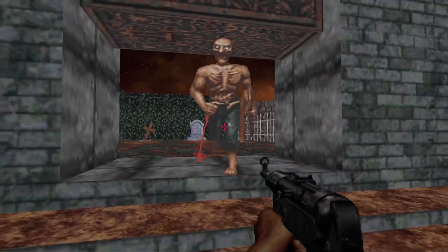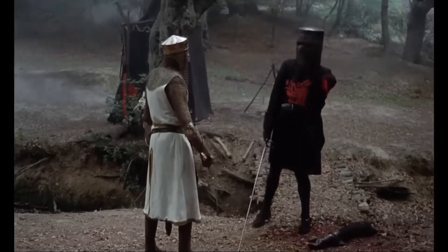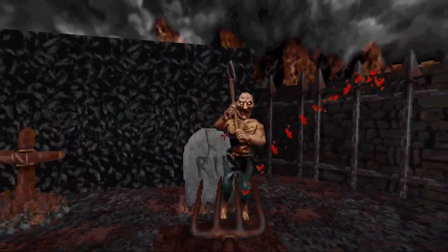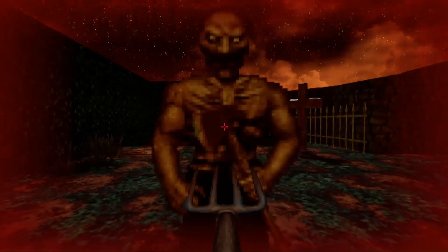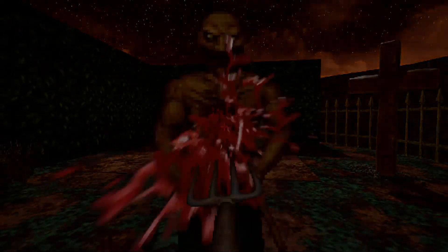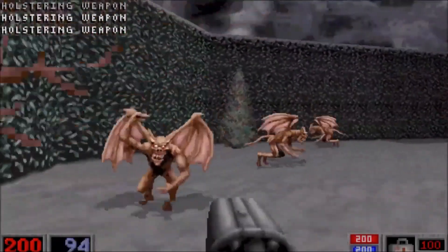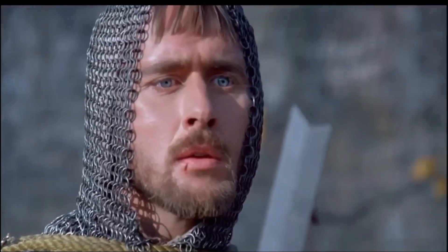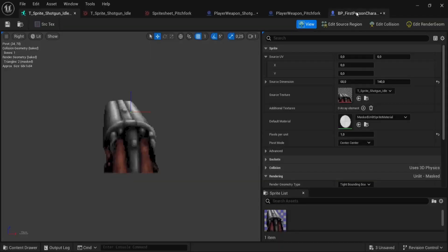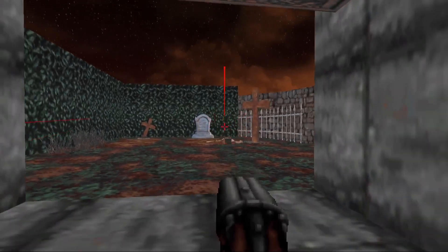I also experimented with some other blood effects, some of which did not go so well. Another thing you might have noticed in Blood is that when you hit an enemy, they are pushed back a bit, and I wanted to add in the same effect to my weapons. At first I might have gone a bit overboard, but then I tweaked the values to get the right amount of pushback. Next, I decided to work on my favorite weapon in the whole game. I started by bringing in the sprites for the shotgun and adding it to the player, then added hit detection to it. Here is the final result for the shotgun.